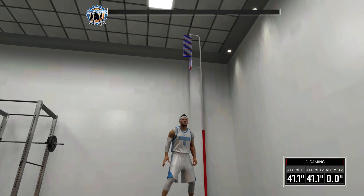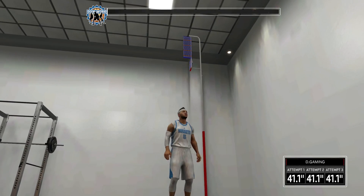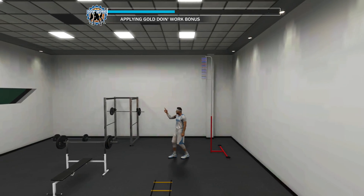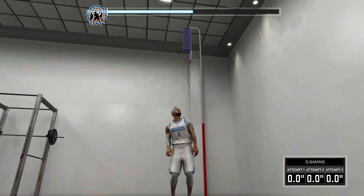The vertical jump takes the shortest amount of time — a maximum of probably about 30 seconds to do both reps. Things like bench, squat, agility ladder, and the can or whatever always take a couple of minutes. But the vertical jump is the easiest and fastest thing to do. That's it, that's all you guys have to do.